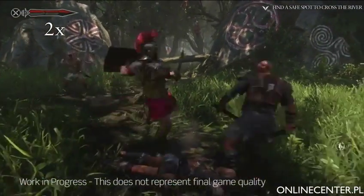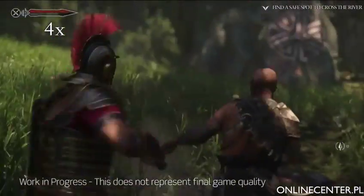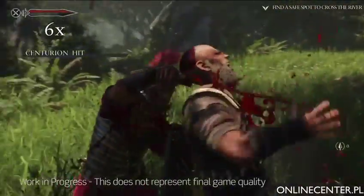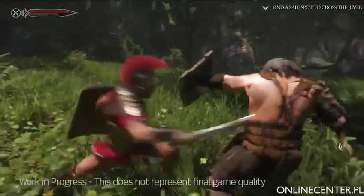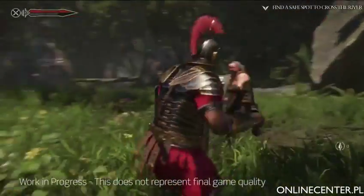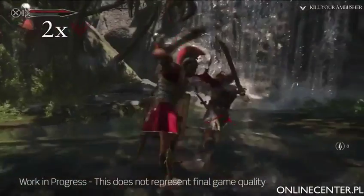When we think about him as a warrior and how he's going to fight, those are the concepts you try to think about. Is this attack efficient? Is it getting to the strike as quickly, as deadly as possible? Is it powerful, is it strong? When he throws his shield, it's all his weight behind it — so when it slams, it really slams.